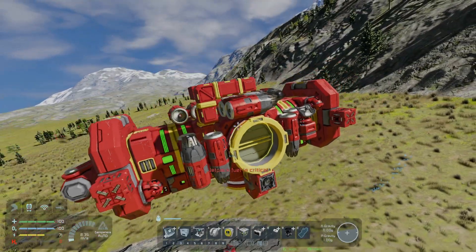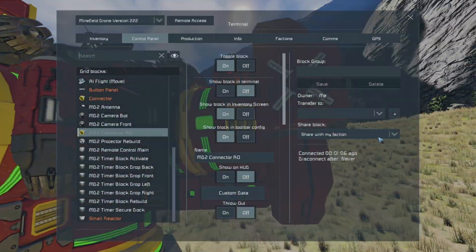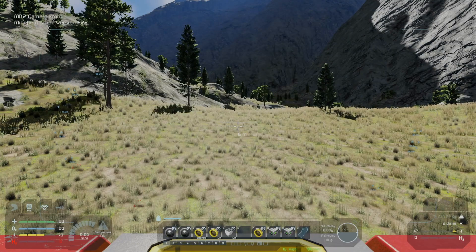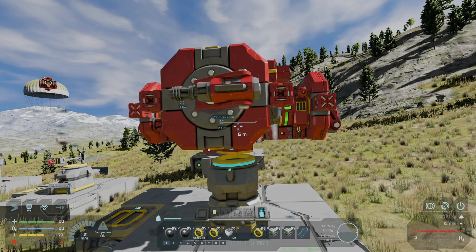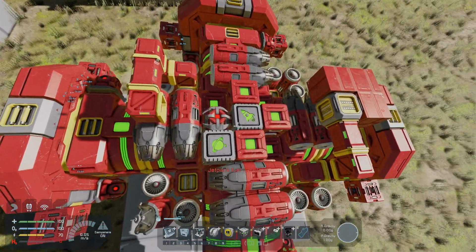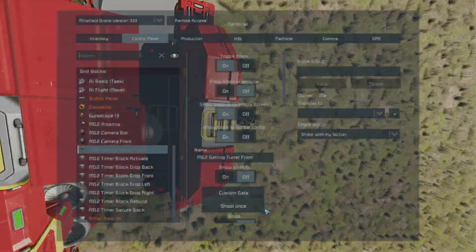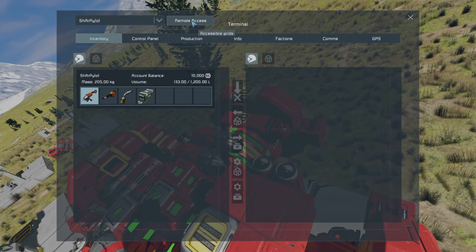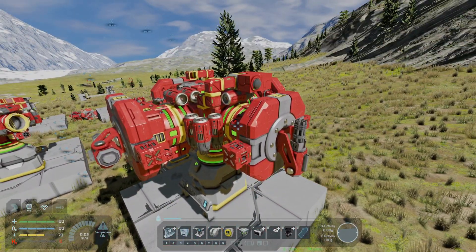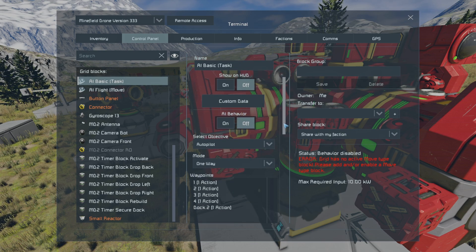Another thing I've noticed: let's unlock from that and go over to the exact copy. Because this one has a remote block on it, I can go into remote control to actually control it - I can unlock, go up, then lock again. But if I were to get rid of that remote block, there's no remote block on this grid whatsoever. I go into remote access and I can't control it, I can't view the camera, I can't move it around. I'm not too sure why the AI basic block doesn't have that ability to control it.